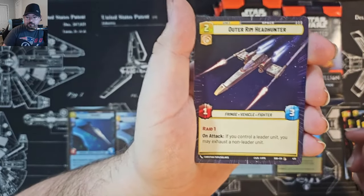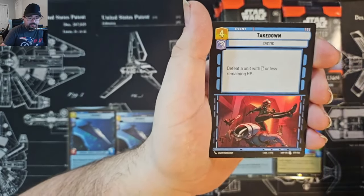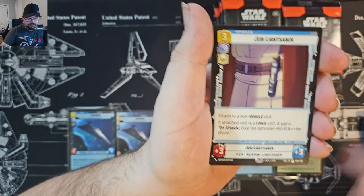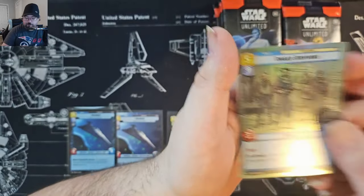Outer Rim Headhunter Hyperspace. With the hyperspace bases, I kind of just roll right past them now — I have about four or five of each of them. Jedi, lightsaber rare. Very nice. And a Hyper Foil Common. We've got the Rugged Survivors.